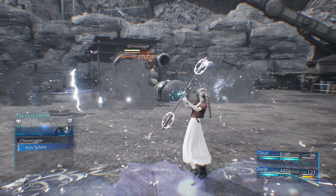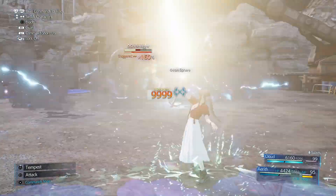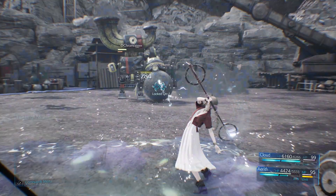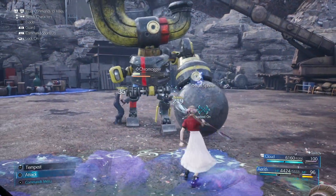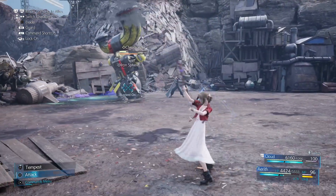Let's have a little bit more fun — let's try Thundaga. That was max damage on the first one. I need to use regular Thunder because that was too much. The reason that doesn't work is because it costs too much MP.